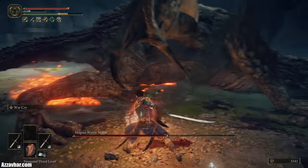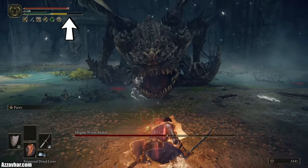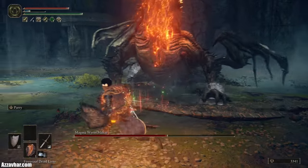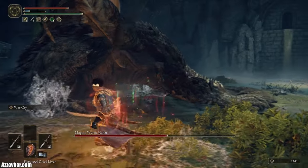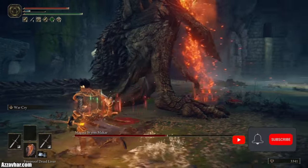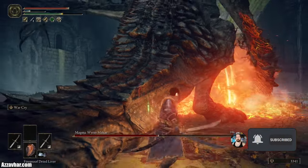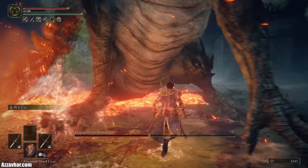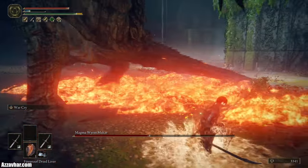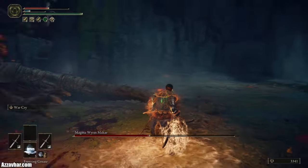A lot of the time we're staying by those back legs. With the kite shield, note that being in front of him changes his attacks slightly. He also stands on two legs when his health gets to roughly about halfway.